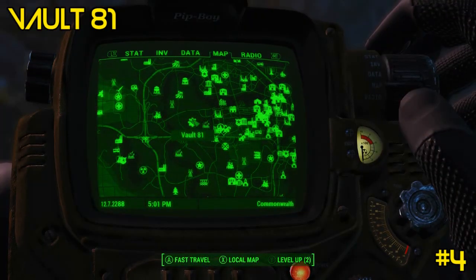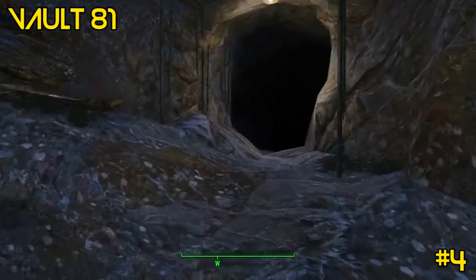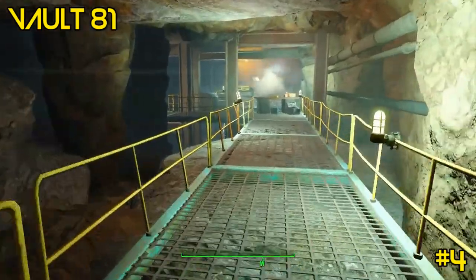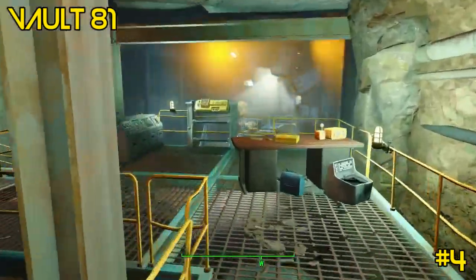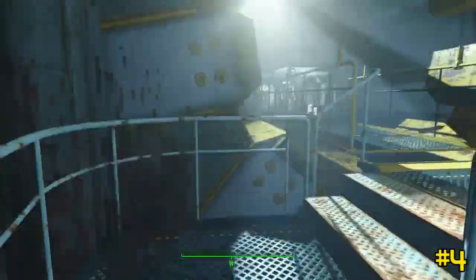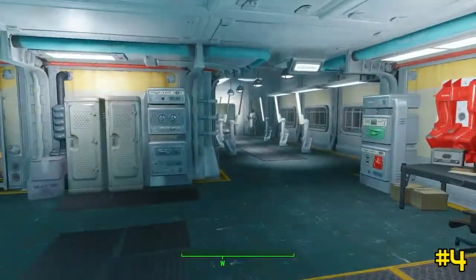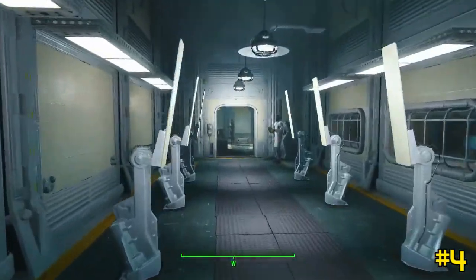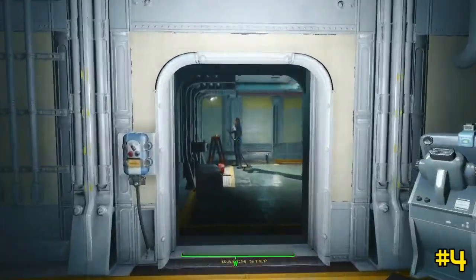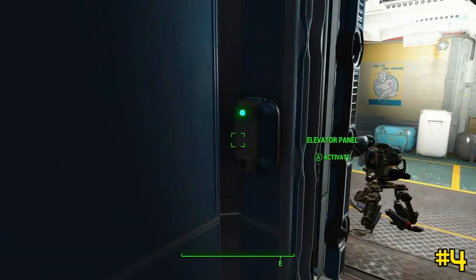Number four is located in Vault 81. Vault 81 is really easy to get into — once you get here, approach the yellow console and you'll either have to do some bartering or, if you can pass the charisma check, you get entrance right away. You don't have to fight any enemies inside. It's very straightforward — just take the elevator down to the main floor.